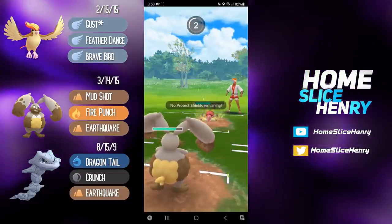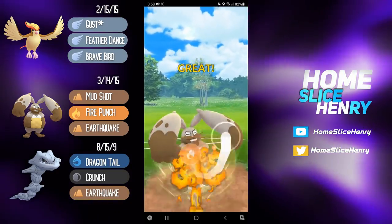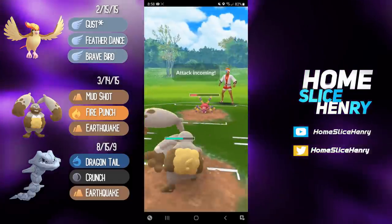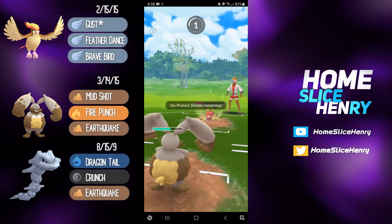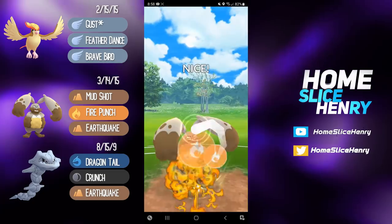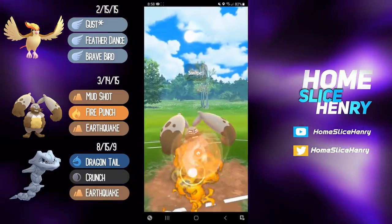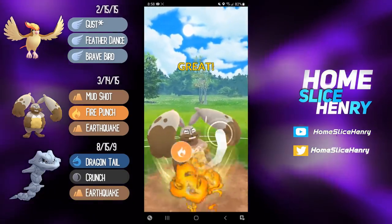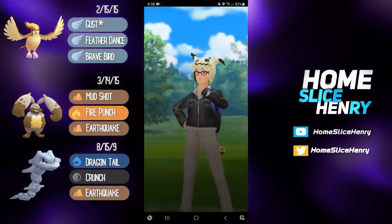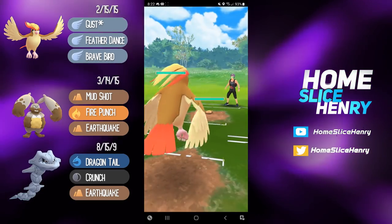Ariados just gets absolutely smacked around by the Pidgeot-Diggersby combo. There's really not a lot they're going to be able to do. Sure, they can go for the Lunges, but Lunge really doesn't do a whole lot, and these Fire Punches are really going to start to add up. I do want to overfarm as much as possible because I'm not worried about Ariados taking out my Diggersby, but I want to try and leave with energy to chuck at the Goon. Fire Punch takes out the Ariados, and since we overfarmed, we're going to be able to throw a Fire Punch into the Obstagoon, switch back into Pidgeot, get that last Gust in, and take the win.